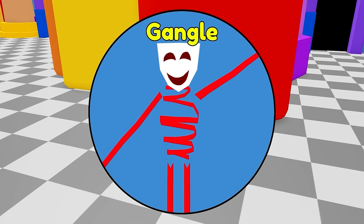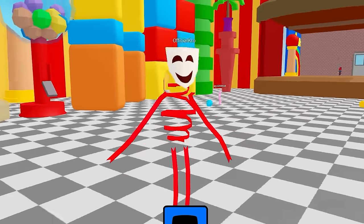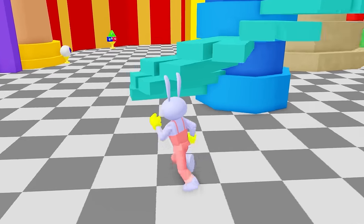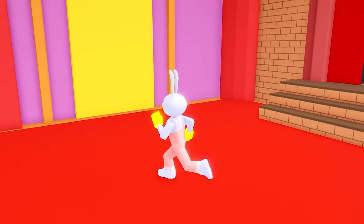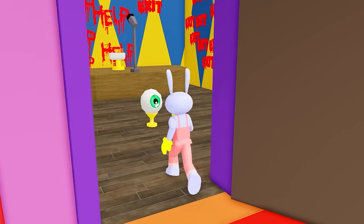Here's one — it's Gangle! Let's take a look at Gangle. Hey, look at me. I'm all right. Turn back into Jax. Oh, we can go through these walls? Whoa, it's the hallway! Let me just grab all the ones in here and then we'll pick one to wear.